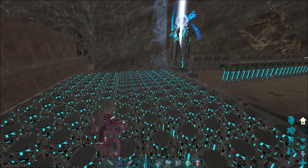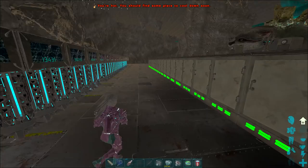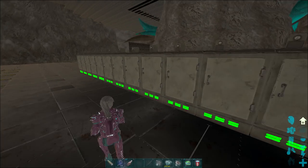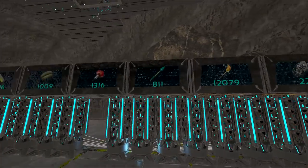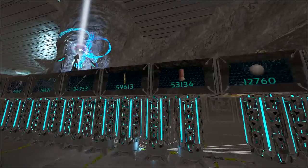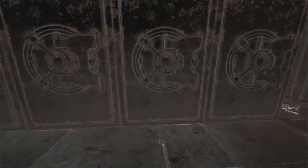Over here we've got our cry fridges — our public cry fridges — and then over here we've got our personal cry fridges. Then we've got our kit-out stuff, like all of our PvP resources: Fabi ammo, bowlers, grapples, etc. Personal vaults here.